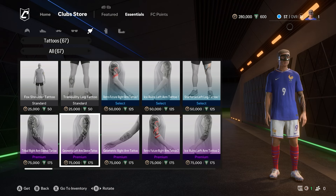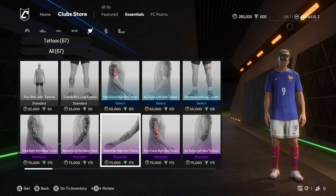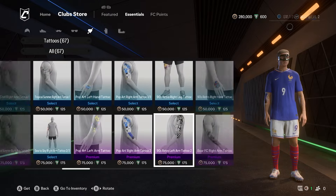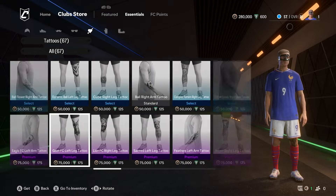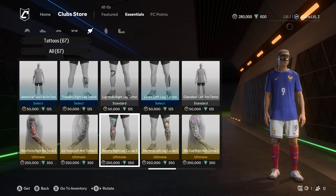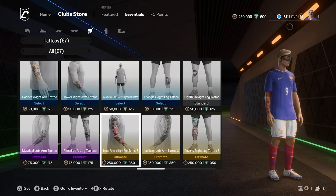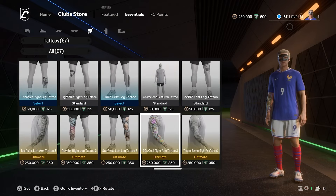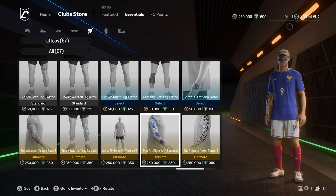So some of these are 75,000 which is quite a lot. You obviously have some standard ones as well. I'm not sure if there are any legendary ones here, but it looks like there are some at 250,000 — it's just going to be color on them. So it depends on what you want. You've also got a bionic leg, and you can obviously customize your kit around it.